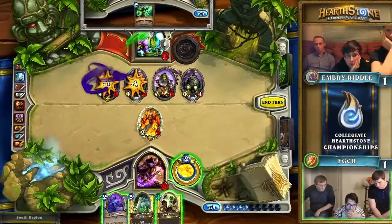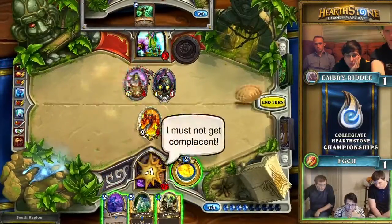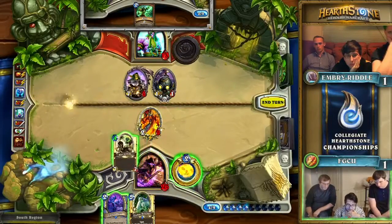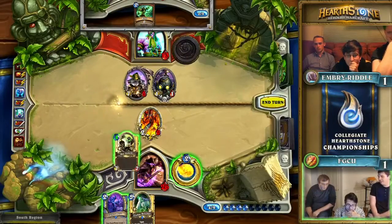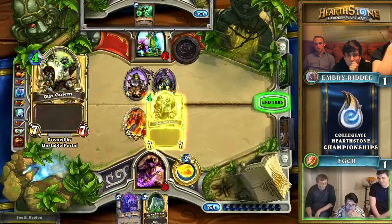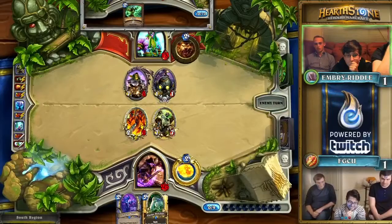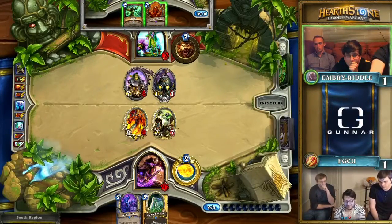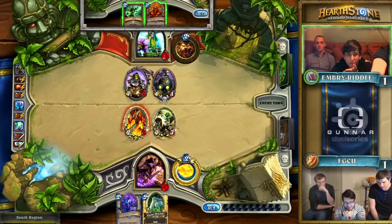A War Golem — that's almost as good as Dr. Boom, if only they had two bots that exploded. Embry Riddle's got to be worried about the damage from that card — it's basically like VGH. Seven mana, seven-seven; plus three mana, four-two that kills a minion with seven War Power. And speaking of VGH, this Ancient of War could pick one up.